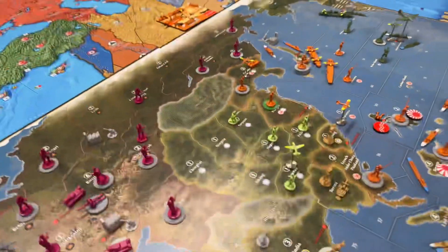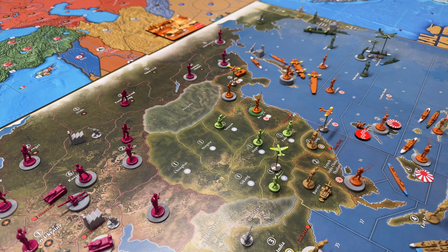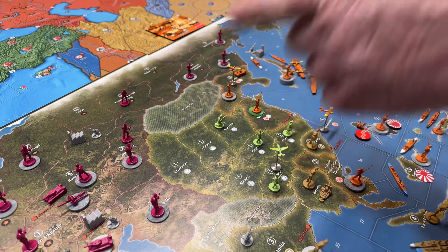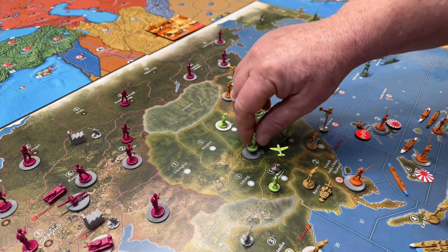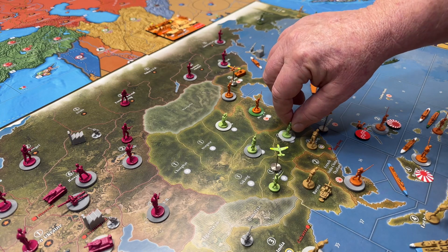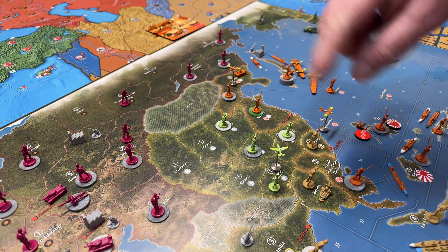Now we're looking at China. The Chinese aren't going to do anything this turn — no combat, no non-combat. By the way, that's the end of American non-combat. The Chinese don't spend money in this game; what they do is count their territories and get one infantry for every two. They have seven territories, so they get three infantry. They're going to place one in Suyin, one in Hopei, and one in Fukien. They cannot have more than three infantry in any one zone.